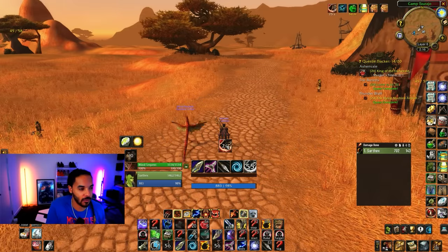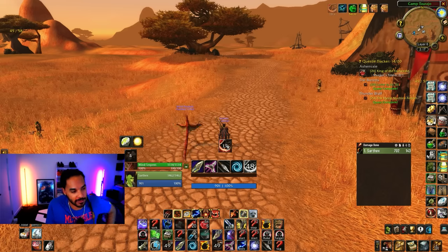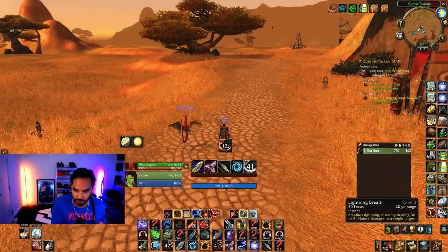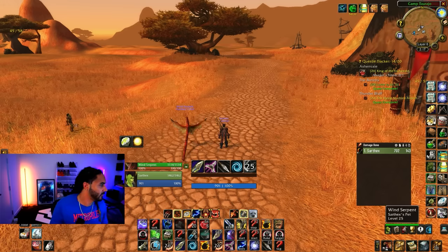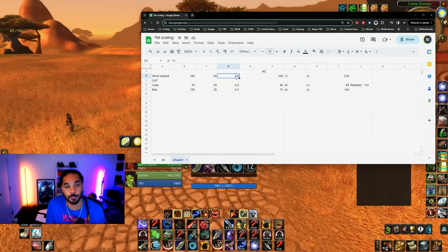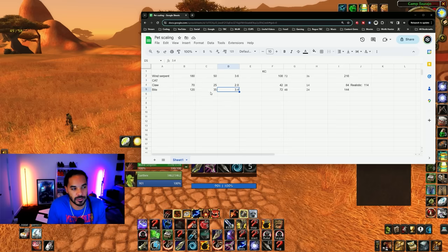Let's break down why a wind serpent beats a cat or raptor when you're using kill command. The rework for pets means the damage you do with focus scales according to the focus cost of the ability. Lightning breath costs 50 focus. Wind serpent will do 180 damage with its normal ability — that's about 3.6 damage per focus, making it the most efficient. Bite is the closest: it costs 35 focus and does an average of about 3.4 damage per focus.